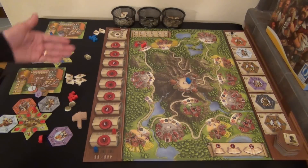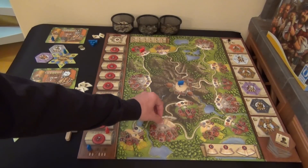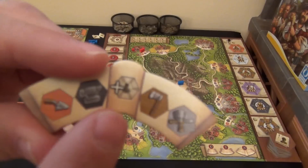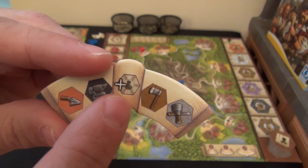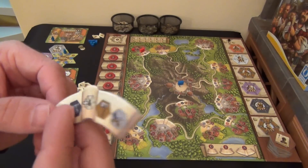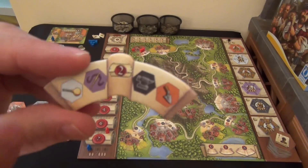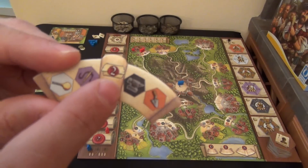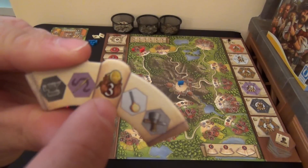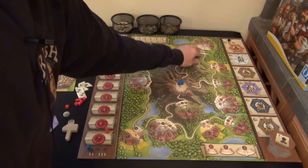Some of the larger village tiles have bonus icons. One gives you a free Hire action when you build there — you still pay, but no architect movement needed. Another gives two additional appreciation points added to your total when building. A third grants three coins as a bonus.